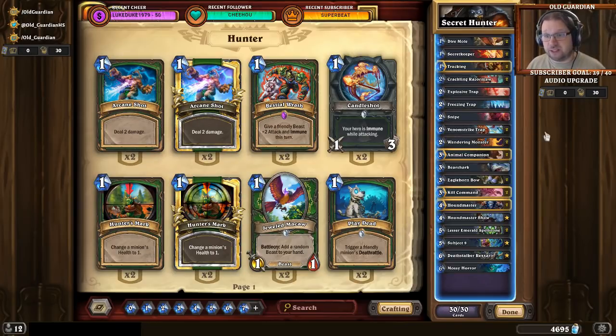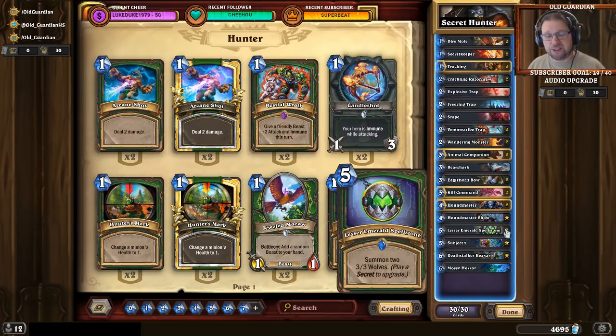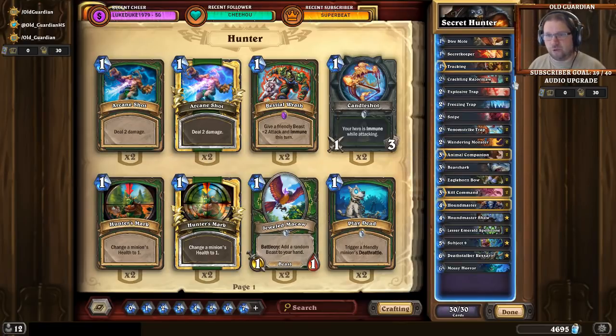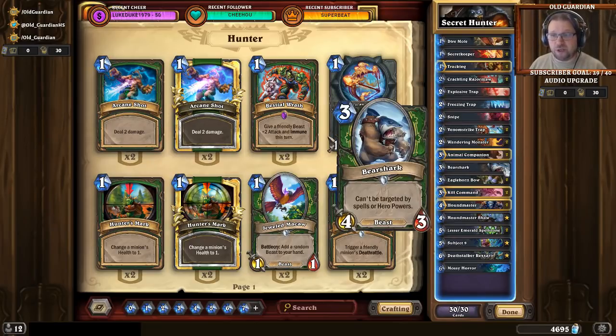As for mulligans with this deck, as I already mentioned: Spellstone, Spellstone, Spellstone — it is so very, very good. Other than Spellstone, you're generally looking for synergies: Secret Keeper and a Secret, Dire Mole and Razormaw, those sort of things. And your three-drops are typically pretty good keeps — Animal Companion, Bear Shark.